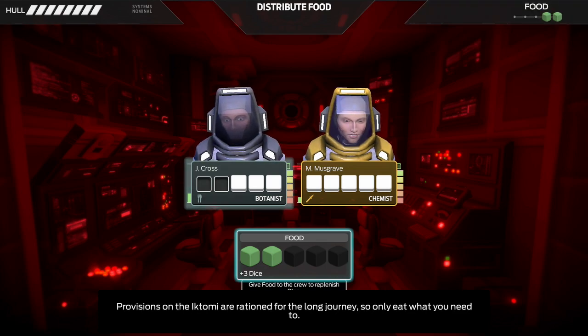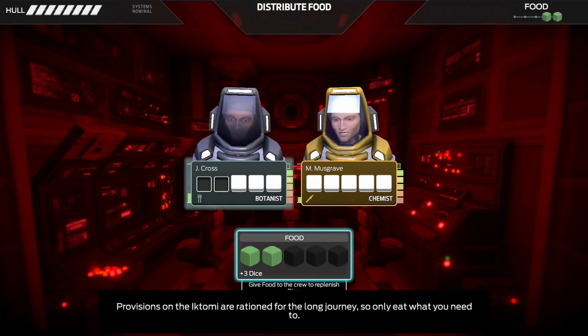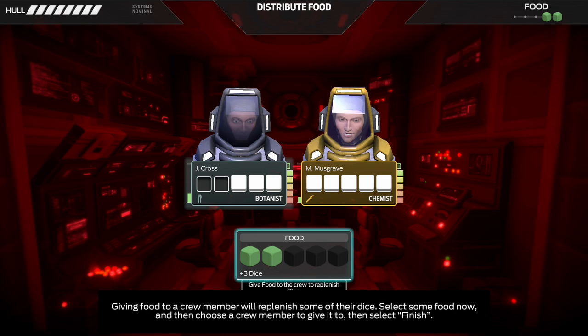Provisions on the Iktomi are rationed for the long journey, so only eat what you need to. Giving food to a crew member will replenish some of their dice. Select some food now, then choose a crew member to give it to, then select Finish.